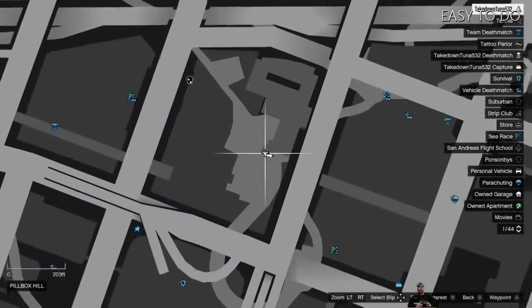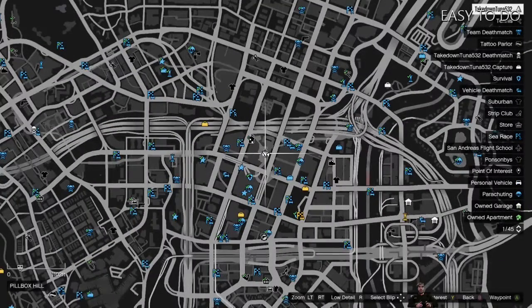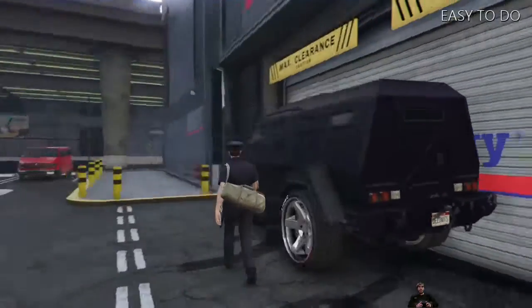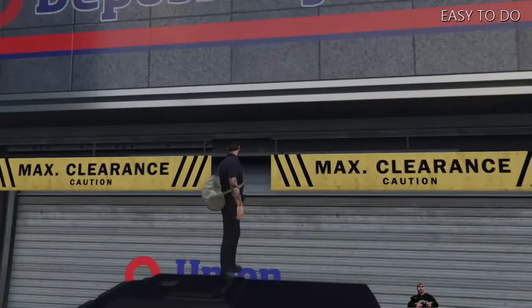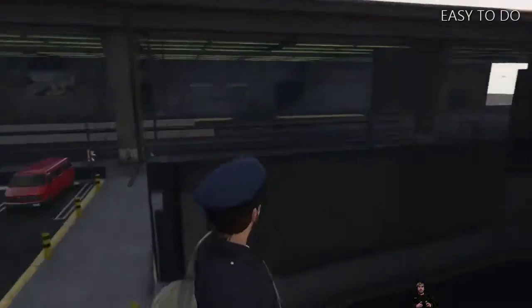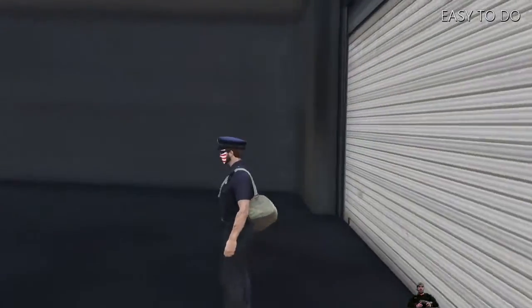That's actually a great idea to use the tunnel — you can go down in there, take the right, drive through the wall. But if you're just looking to go in there and explore, grab an Insurgent or a big vehicle, park it right there by the front door, and that's it. You can run around and check it all out.